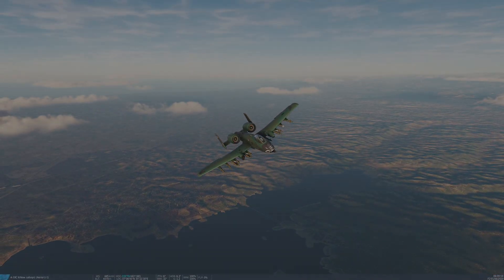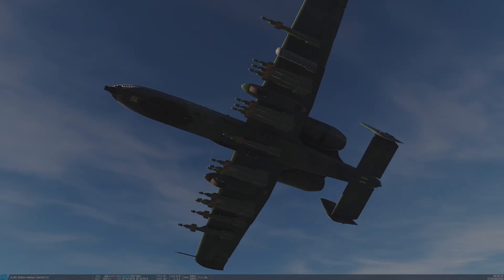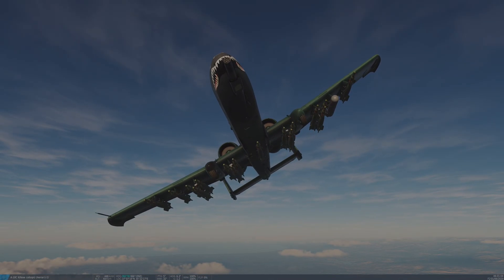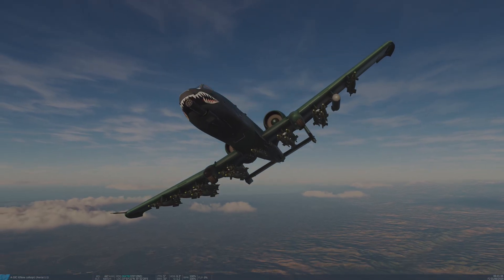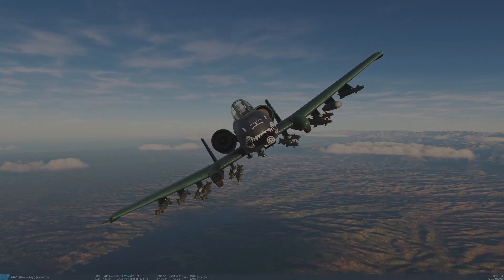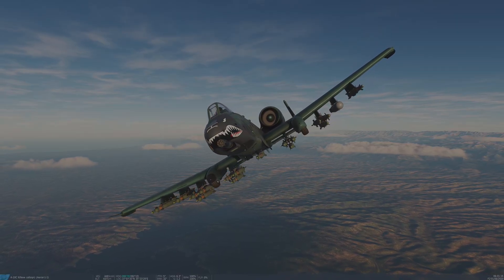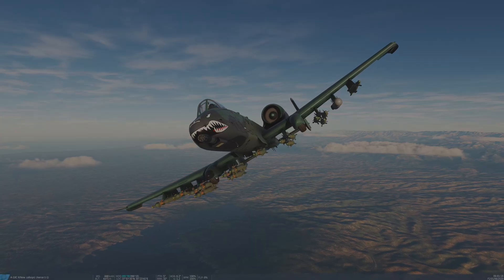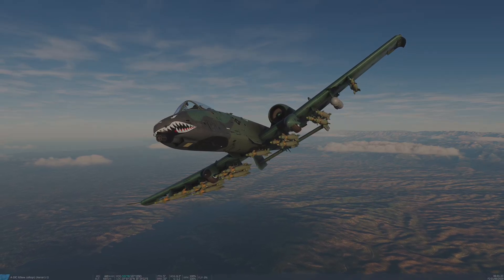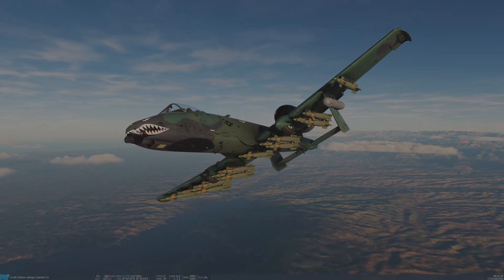You can see here my absolutely ridiculous loadout. This is pretty much the same kind of bomb load you would have in a World War II bomber. Here I have a total of 16 GBU-12s. This is the 500 pound variant of the laser guided bomb that the A10 can carry. It's also capable of carrying the GBU-10, which is a 2,000 pound weapon, and it can also carry the GBU-54, which is the laser JDAM — a 500 pound weapon. The procedure for all three is basically identical.